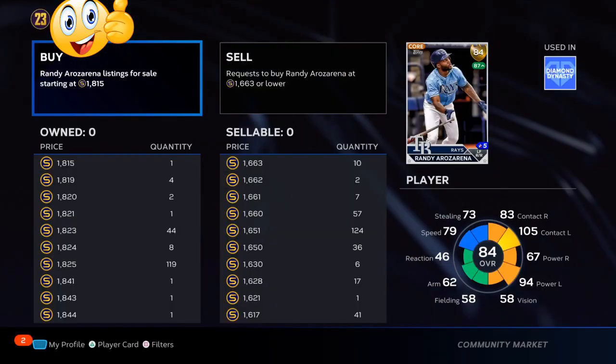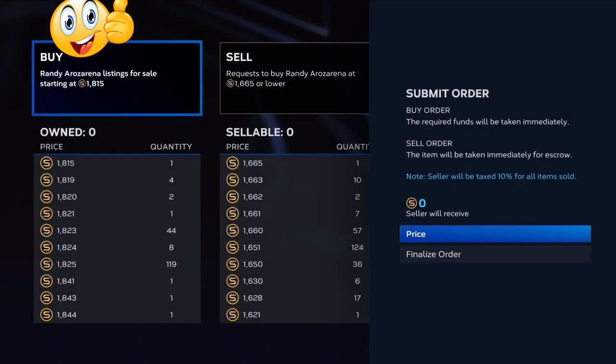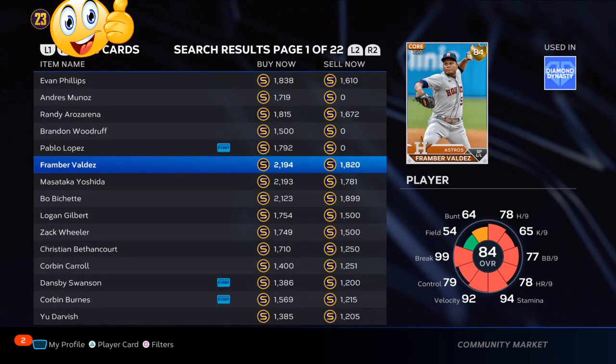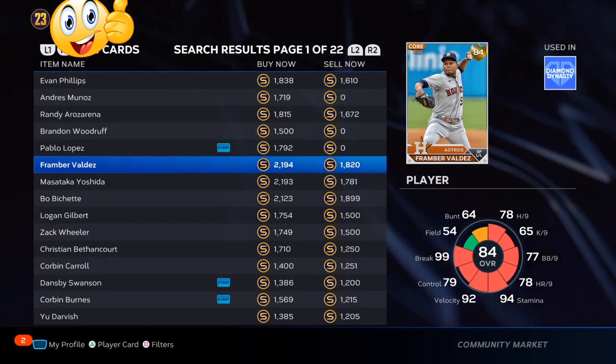Today we're going over cards that you need to watch over the next 24 to 48 hours and then go pick them up at their lowest. This Randy that you have on the screen is kind of on a cold streak right now, but he's up to an 84 overall. We have three weeks before the roster update — it won't take much for him to heat back up.